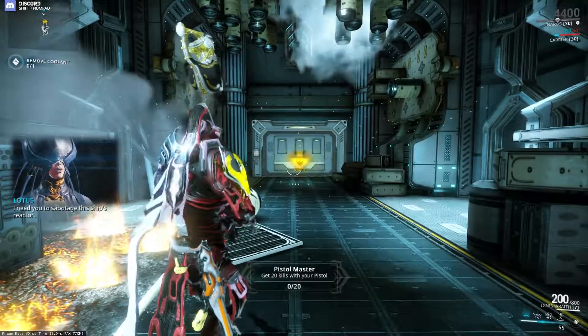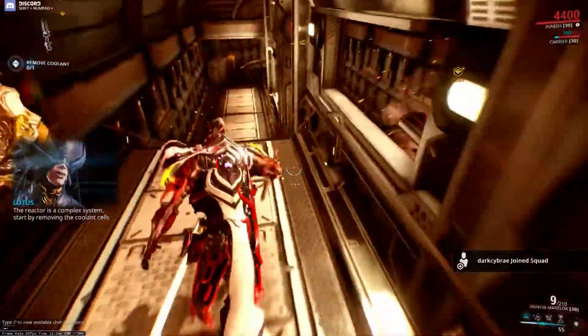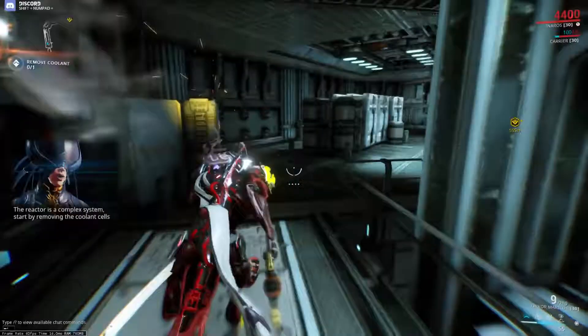I need you to sabotage this ship's reactor. The reactor is a complex system. Start by removing the cooling cells.